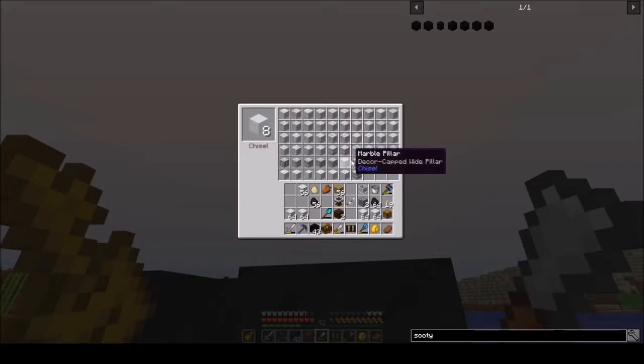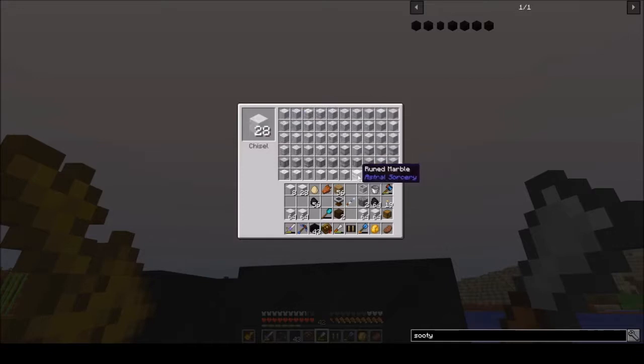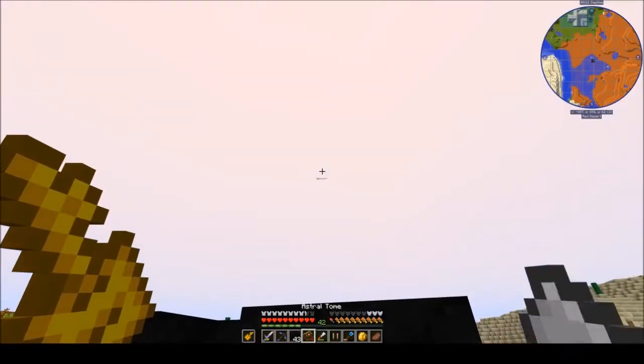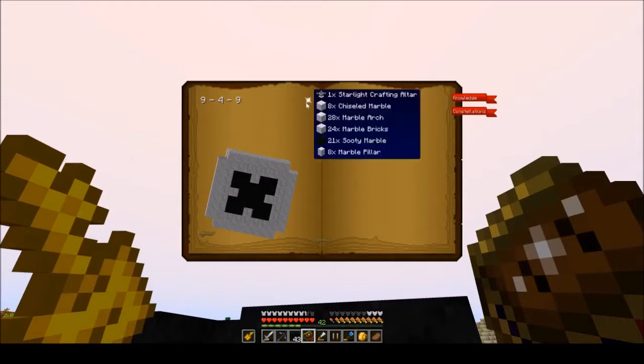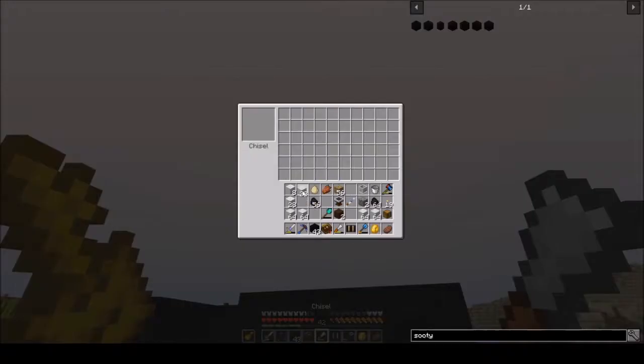Chiseled - this one. Eight chiseled. That's 28 arch. And what was the other one? Eight pillars and 24 bricks. Okay - 24 bricks and eight pillars.